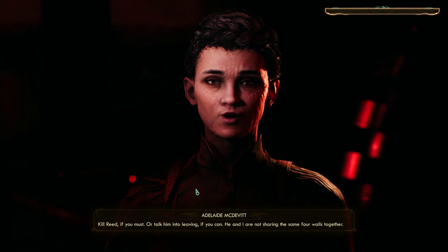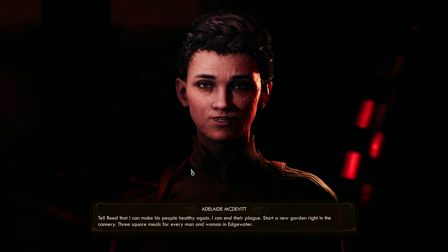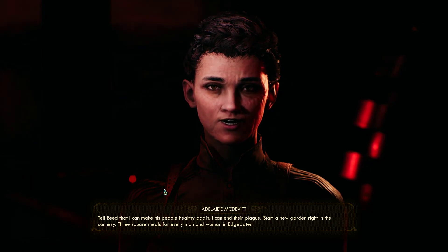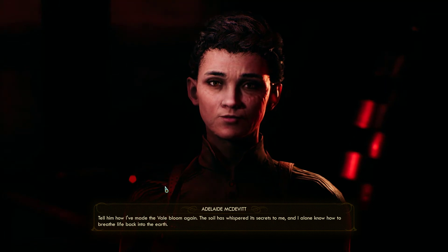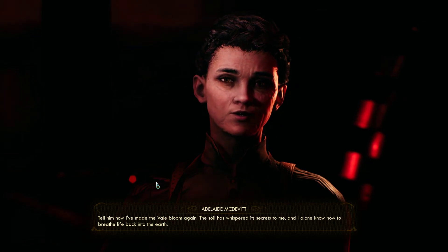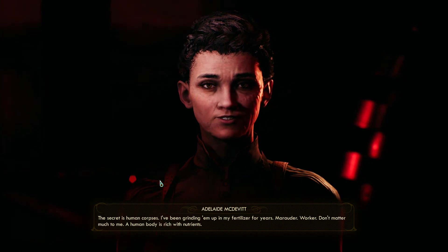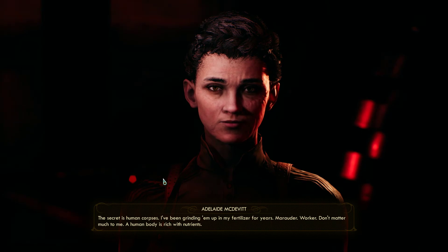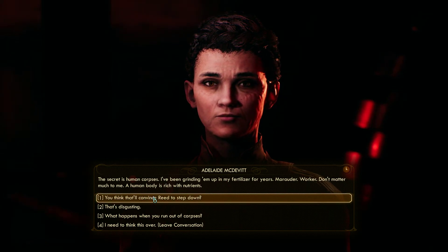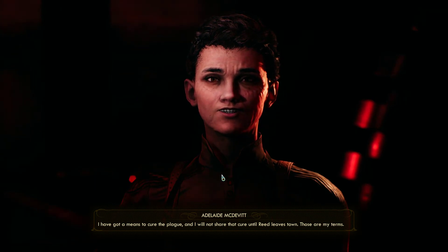Kill Reed if you must, or talk him into leaving if you can. He and I are not sharing the same four walls together. Tell Reed that I can make his people healthy again — I can end their plague, start a new garden right in the cannery. Three square meals for every man and woman in Edgewater. Tell him how I've made the veil bloom again. The soil has whispered its secrets to me and I alone know how to breathe life back into the earth. The secret is human corpses — I've been grinding them up in my fertilizer for years. Marauder, worker, don't matter much to me. The human body is rich with nutrients.